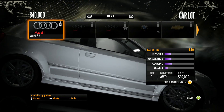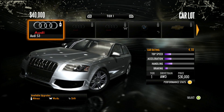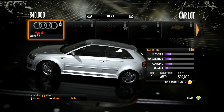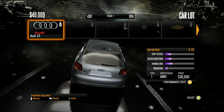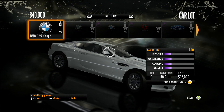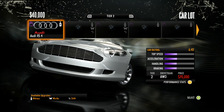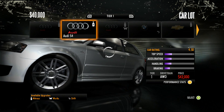After the first race, depending on what you place, you'll have a certain amount of cash displayed in the upper left-hand corner of the screen. We have $40,000 and the first car we're going to buy is from the tier one category. Before we begin, you can quickly look at all the cars in the game by pressing the right or left bumper to switch between tiers — you have four tiers, drift cars, and an all cars option.